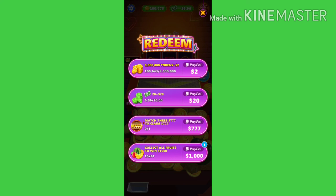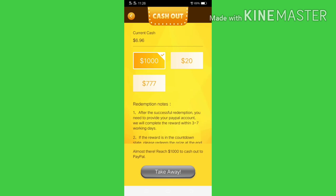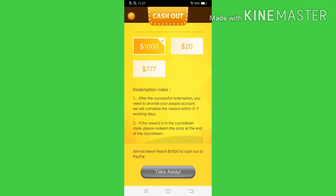Another thing is, ito po, yung pinakamalaga is mag-collect po tayo ng 24 fruits para po makuha natin yung 1,000 US dollar. Ito po yung mahirap po natin i-cash out. Kapag available na po yung US dollar na 20, pwede nyo po siyang i-cash out. Another thing is 1,000 US dollar at saka 777 US dollar. Itong dalawang ito na 1,000 US dollar at saka 777 US dollars, meron po silang free dyan para po madaling makuha natin yan.